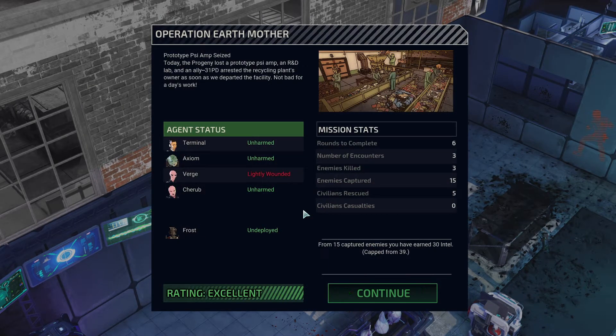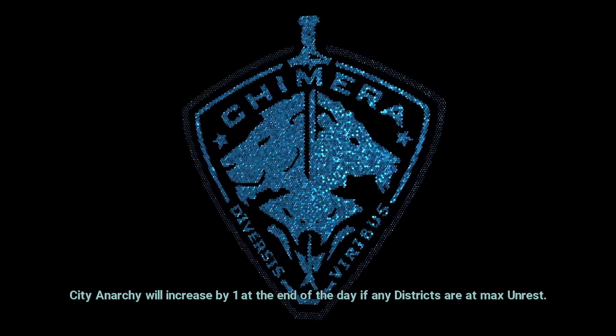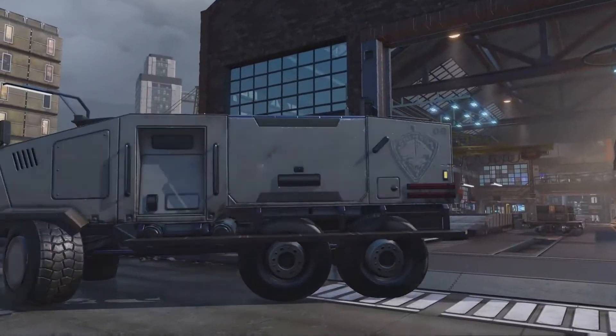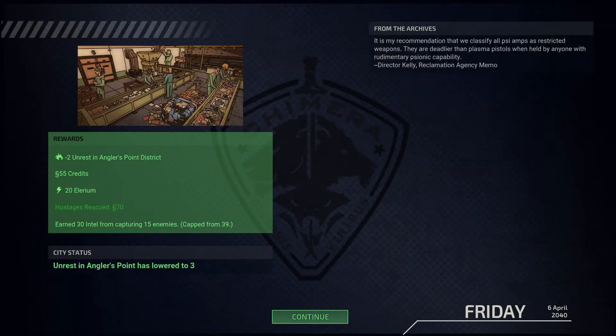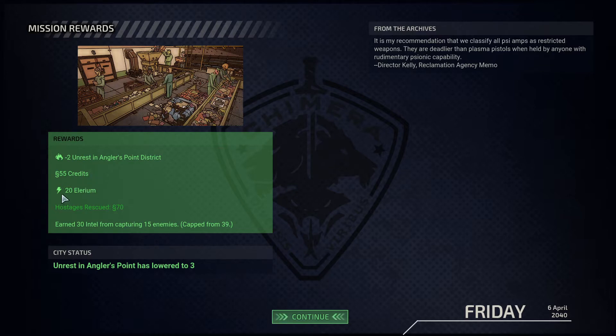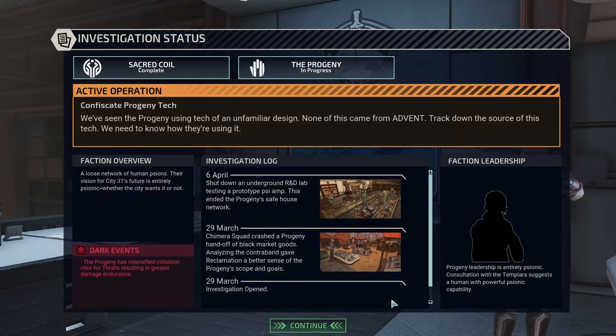That was near-flawless. Got 30 intel out of it among other things. Minus two unrest, 55 credits, 20 Elyrium, 70 extra credits from a hostage rescue, and 30 intel from the captured enemies. It is my recommendation that we classify all Psy amps as restricted weapons — they are deadlier than plasma pistols when held by anyone with rudimentary psionic capabilities. Great work — we have the Progeny on the run, and with far fewer places to escape.